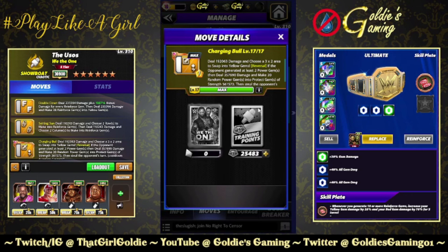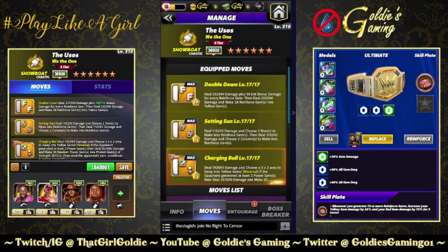It's a reversal move as well — if the opponent generated at least two power gems, deal 357,690 damage and make 20 random power gems into protect gems of strength 561,573, then steal the opponent's turn. The first thing I'm going to do is show reinforced gem damage, and then we'll go against an opponent with power gems to display how the reversal mechanic works.